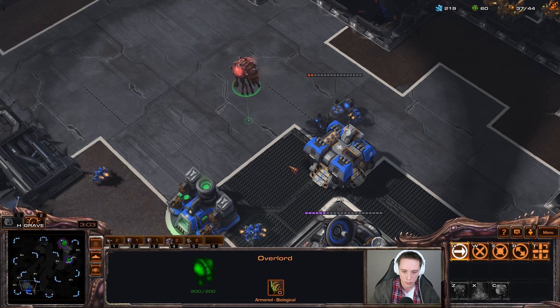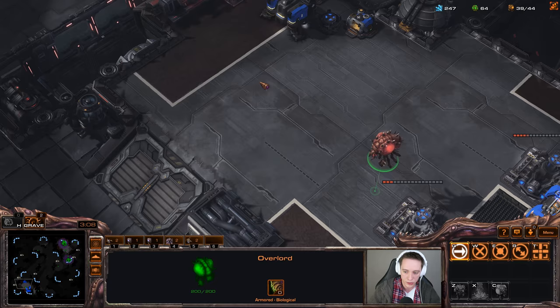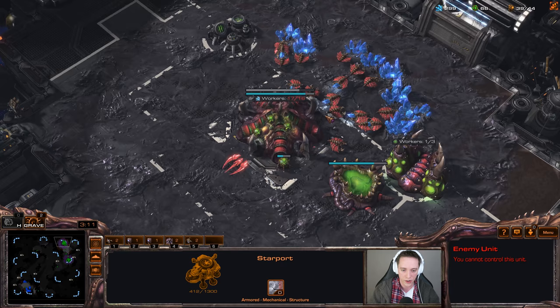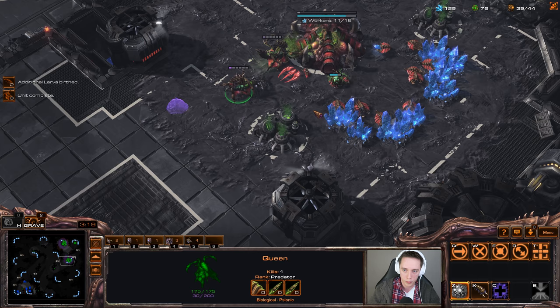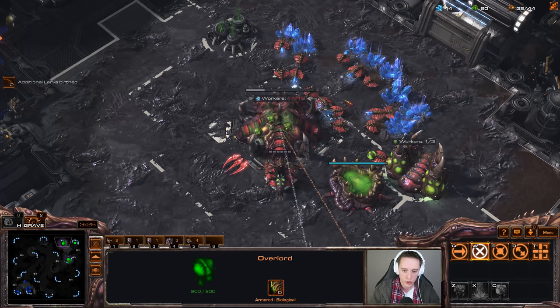I'm not entirely sure what we're gonna see here. But we do see the Reactor follow-up here eventually, and then another Barracks as well. So the Roach play should still be on point. So what I'll go ahead and do is add on my third base here, start spreading some creep. And that is the point, right around three and a half minutes or so, where I'm going to pick up both an Evolution Chamber as well as a Roach Warren after getting that third base going.